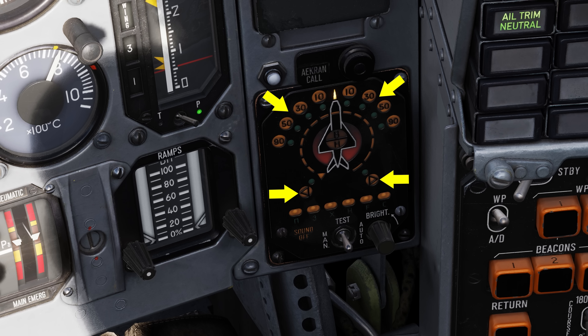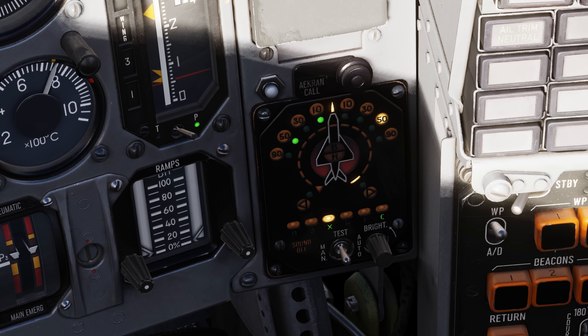Inside this arc of priority lights is a similar arc of smaller green lights that indicate threat azimuth indications. The system can distinguish between a radar in search or track mode, with track mode taking priority. A tracking detection triggers a red light in the center of the panel and a steady high-pitched tone. As mentioned, this version of the SPO-15 cannot alert to missile launches.